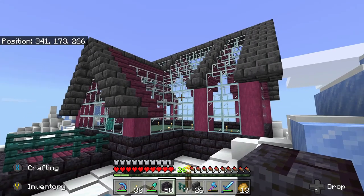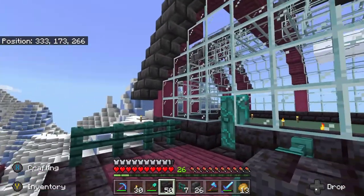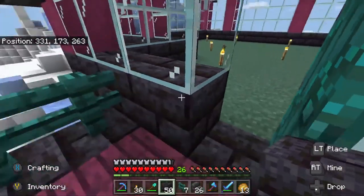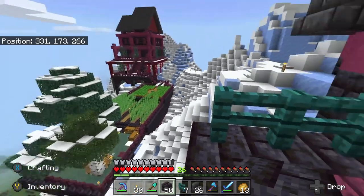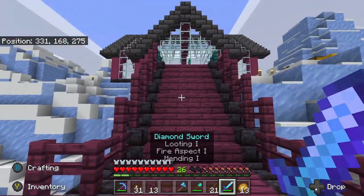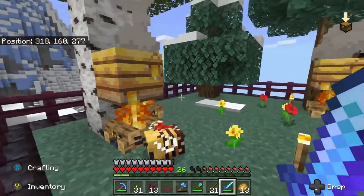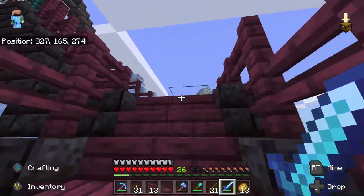And voila! We have a roof on our greenhouse and I think it's looking really good. We got some colors going on. Now we just need to decorate in here, but before that I want to build a catwalk connecting this greenhouse to the main base here. And boom! We now have a nice catwalk. Now everything is connected.